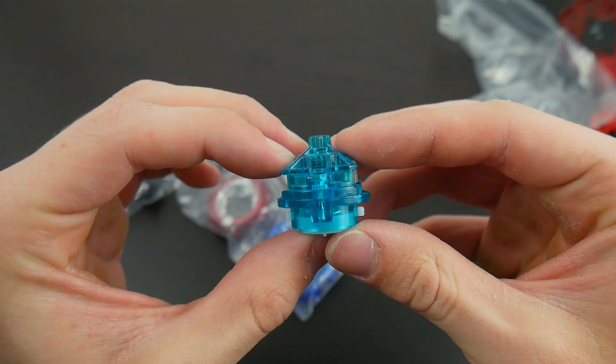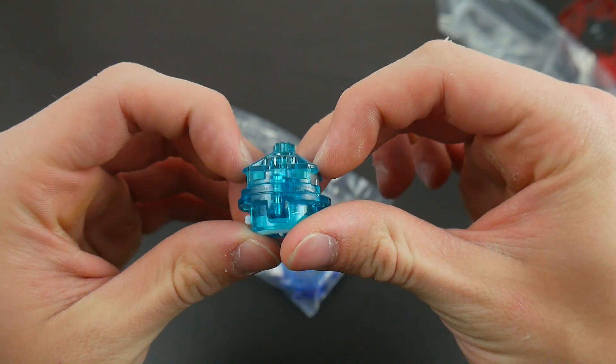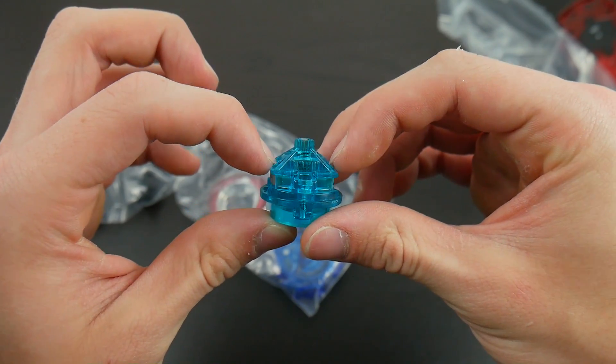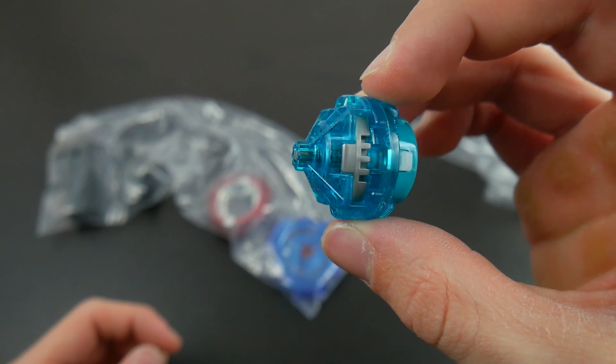So here is the driver, which is called Reboot. When the bey is spinning, these little plastic tabs are going to pop out, which is going to make the bey more stamina. And as it loses spin, it's going to go into its attack pattern. Pretty awesome.